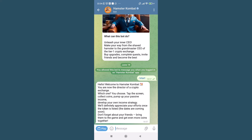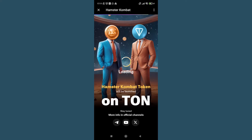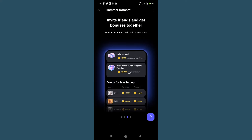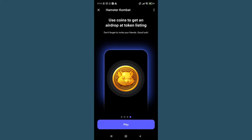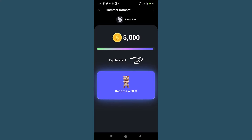Once you've found the Hamster Combat bot, click the Start button to begin the registration process. You'll be greeted with a welcome message that says: "Welcome to Hamster Combat. You are now the director of the crypto exchange." This confirms you've successfully accessed the bot. Follow the instructions to complete your profile setup. Here's a pro tip: ask a friend who's already playing to send you a referral link — you'll start with extra coins to help grow your exchange faster. You can also use our link in the video description below.